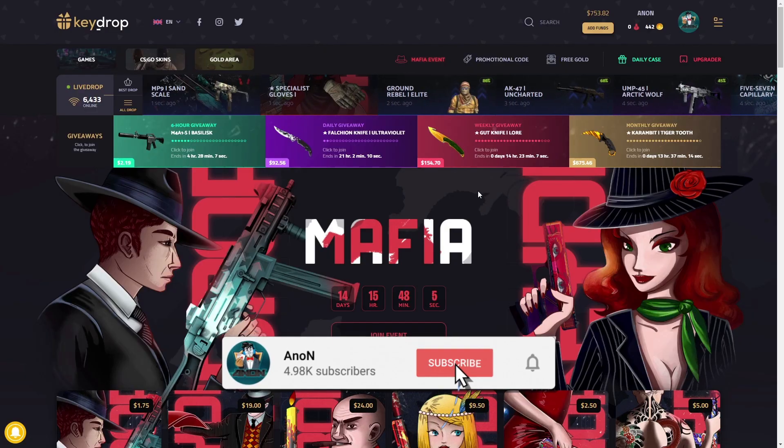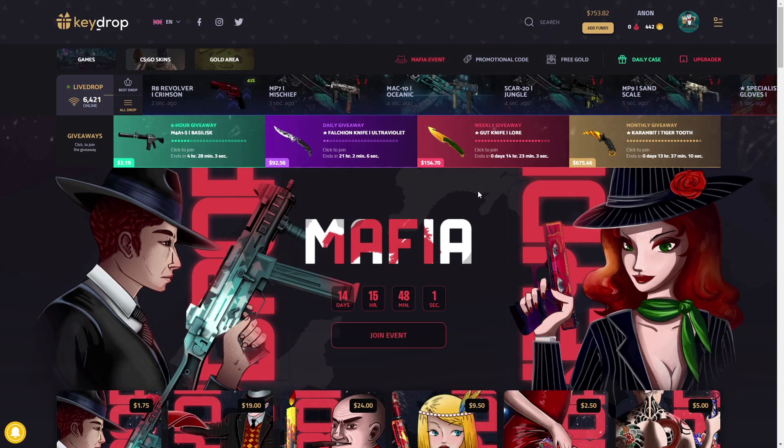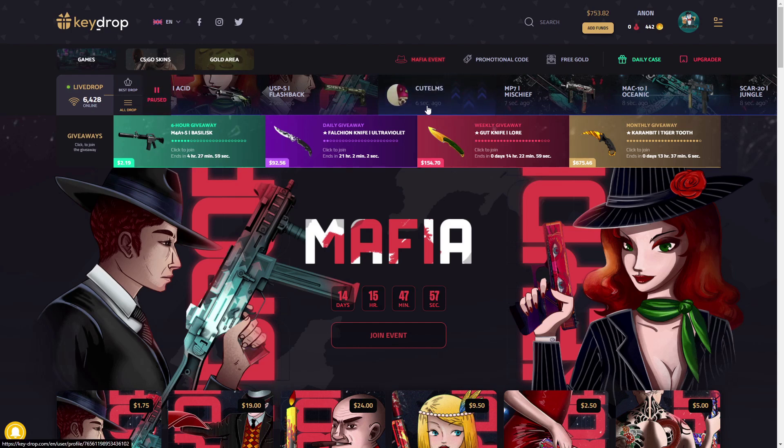If you guys are not already, the Mafia event's out for another two weeks. If you deposit now using my code, you get a 5% deposit bonus. You get some extra agents so you can turn them into more free skins. And I have a depositors giveaway going on — any deposit from the beginning of June to about midway to the end of July. Each dollar is equivalent to one ticket, and you can win up to $100 cash for skins.